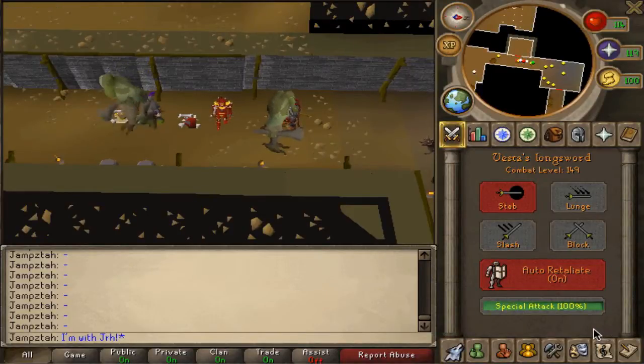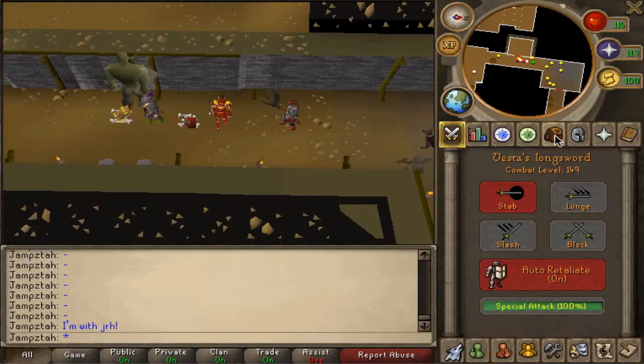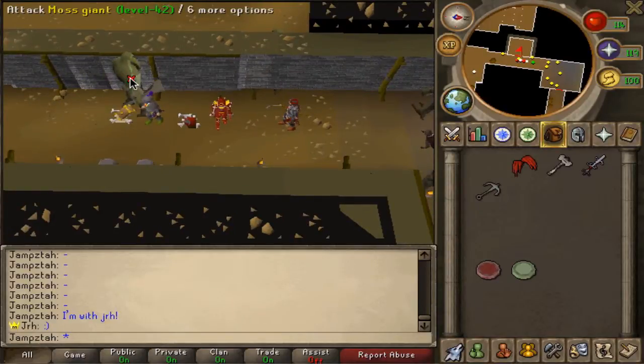How's it going guys? This is Jamie and we're doing episode 2 of Special Attacks. Today I'm with JRH again, and I'd just like to say thank you to him once more. I'm going to be doing the Vesta's Longsword to start off with, and here we go.